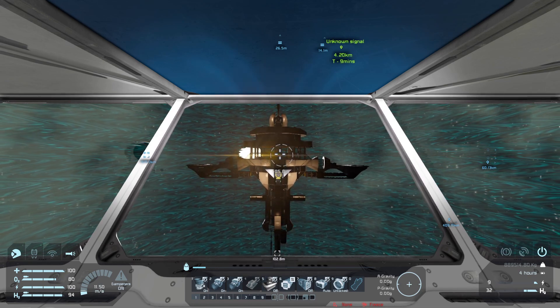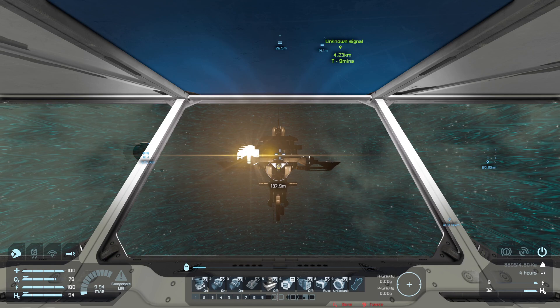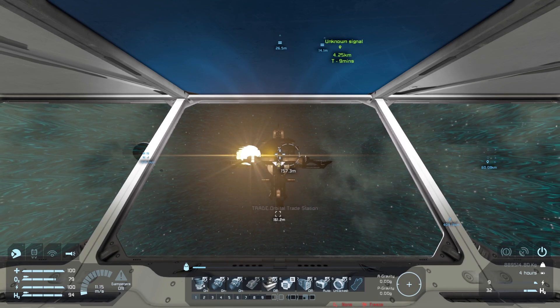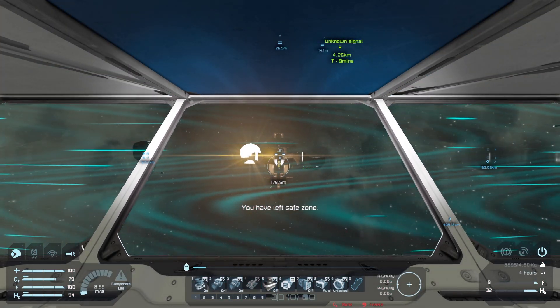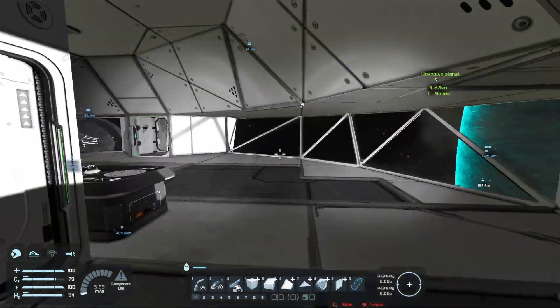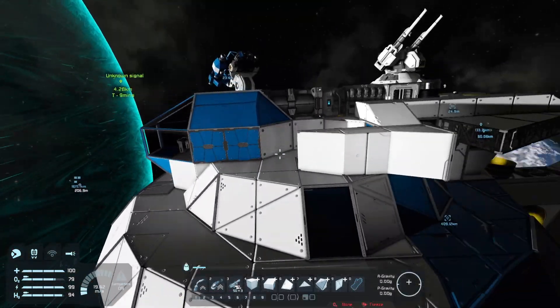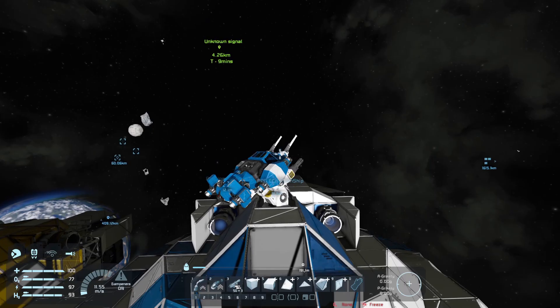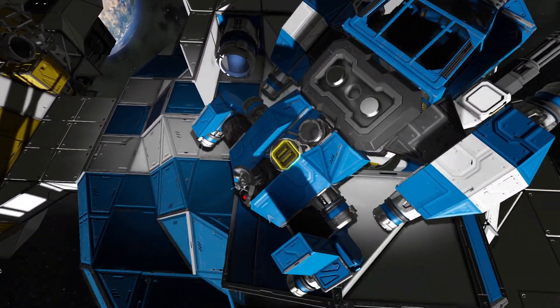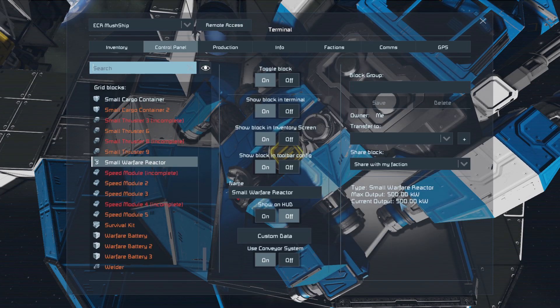That means we can quietly back this thing up out of the safety shield field. We are good here. All right, let me donate my uranium into the reactor. We'll donate it into this thing here so it can still generate some power.